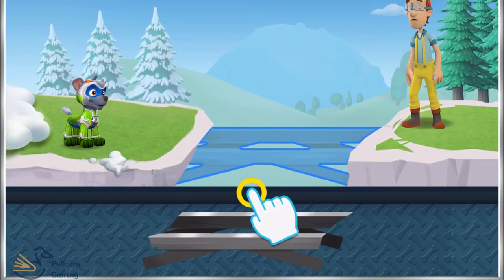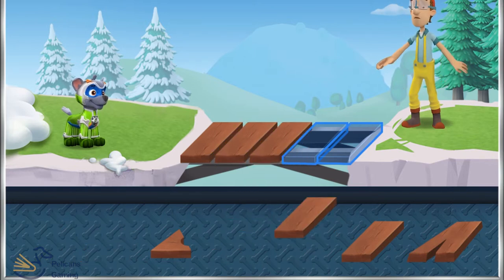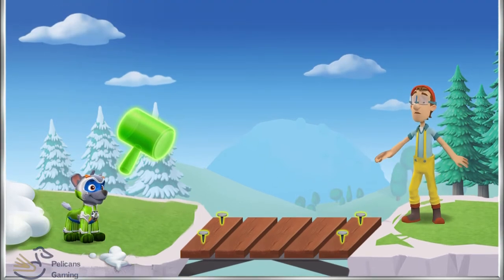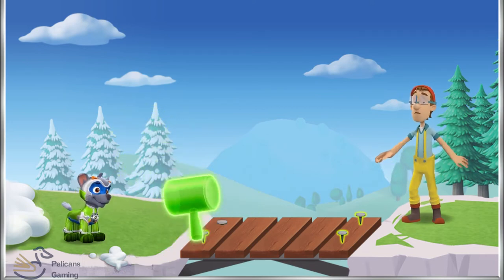We need to select a piece. Great! You found the right piece! Now we can use Rocky's tool to attach everything together. Drag the hammer to the nails to put them in place! Use the hammer's force! Pup-tastic!